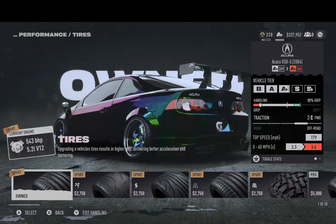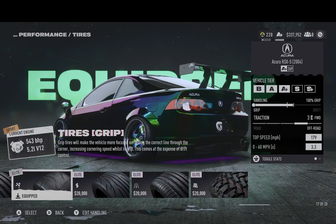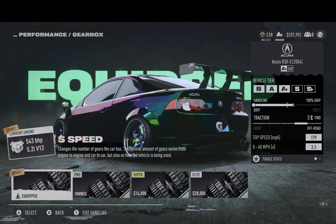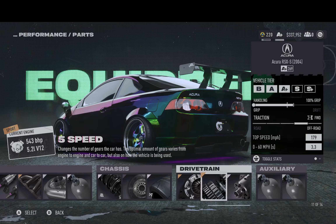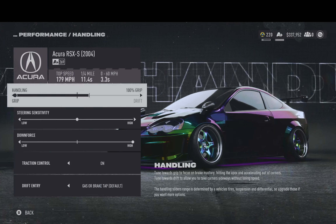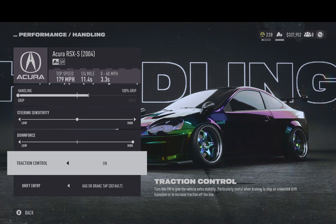Just got stock brakes on there. It's got the best grip tires just to manage that V12. Just a regular stock clutch and a five-speed transmission — seems to be good enough. I have an elite differential, just to get that thing up to 100% grip. And then we've got nitrous grip and nitrous drift on there. I have 100% grip, downforce is at the highest, and traction control is on so you're not just sitting there spinning tires — you're gripping and going.